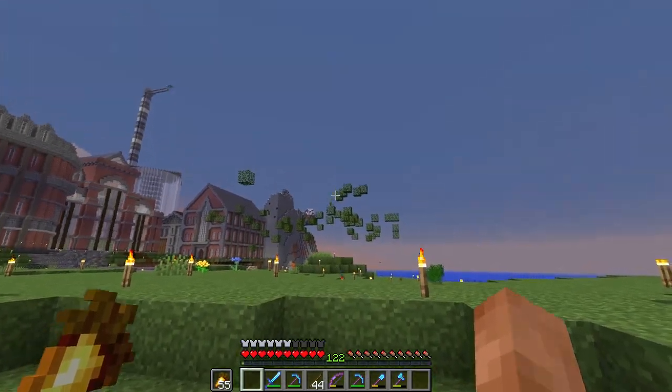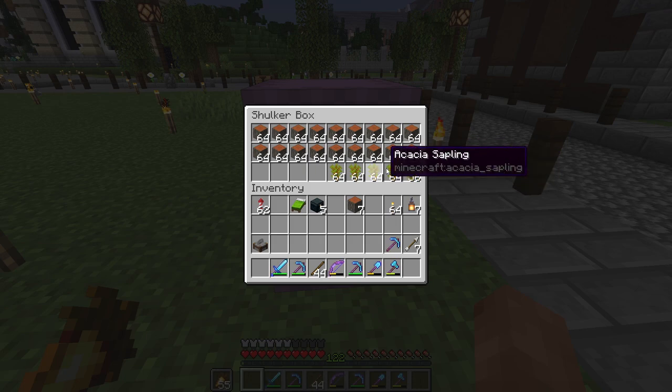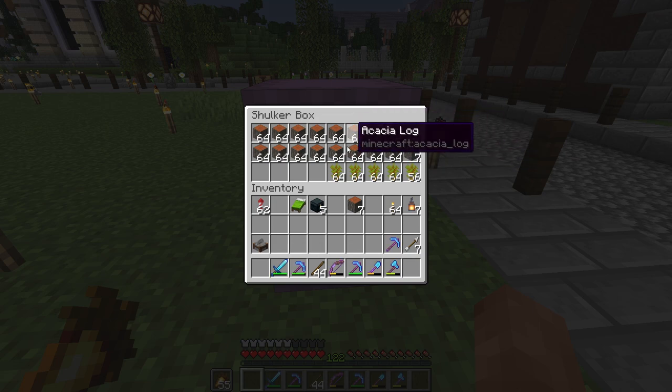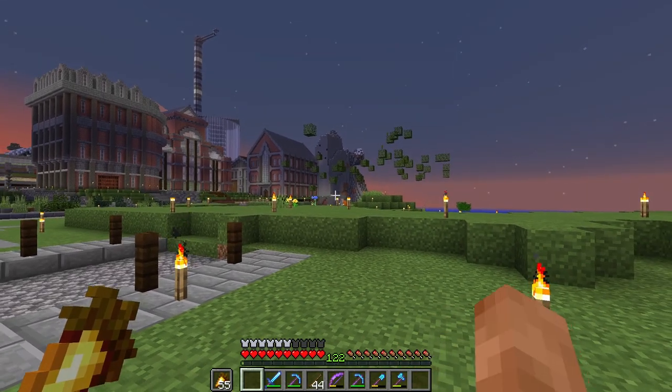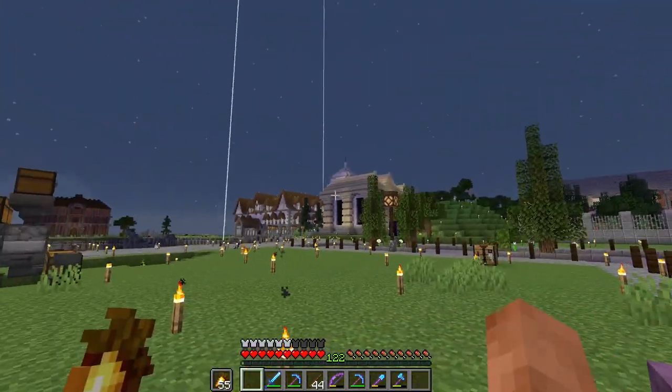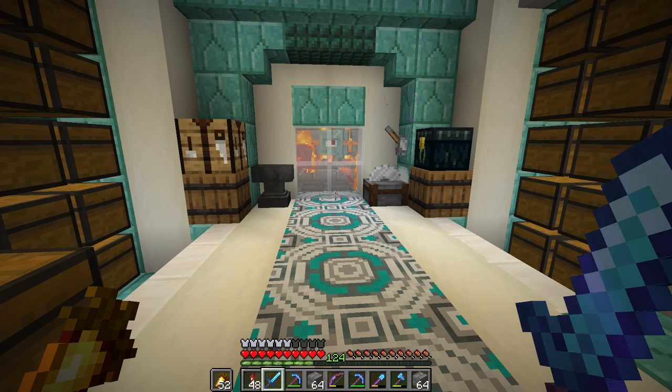All of these trees are cleared now. We got most of the saplings - there's a few up there but we got almost five stacks of saplings and almost 17 to 18 stacks of acacia log. That's fantastic! We cut all that down. It's nighttime again - let's get working on these buildings.